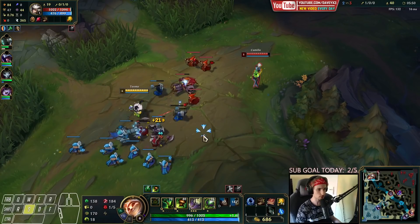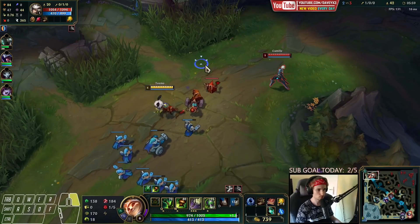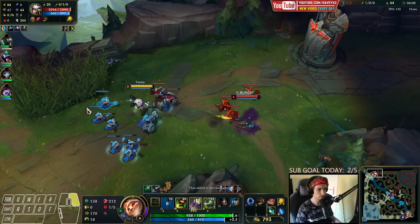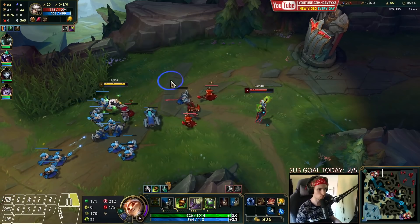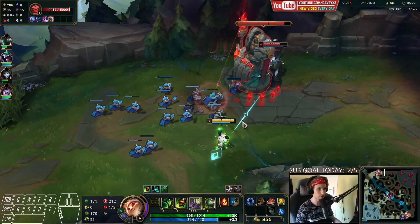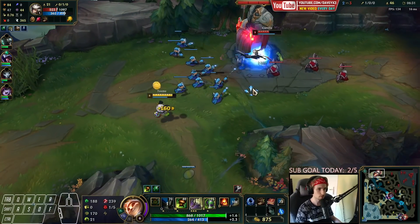We're just going to slow push and take it easy. We're definitely not going to give Camille the chance to thin out this wave — we want to keep it stacked up. Kassadin is currently in bot lane pathing toward the wall, so we don't have to worry about wards. Now we're going to start pushing because the next wave arrives. Grasp proc — nice! I'm level 6 now with one potion remaining — using that now.